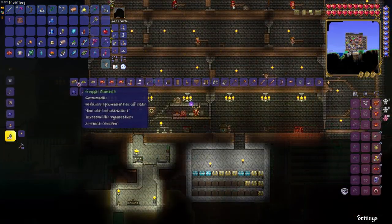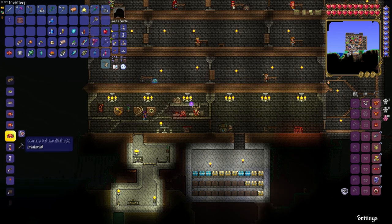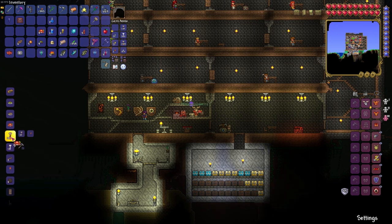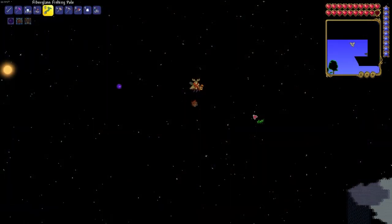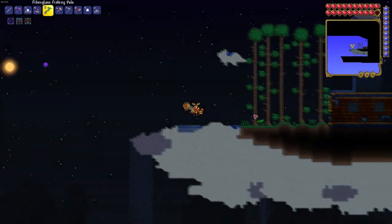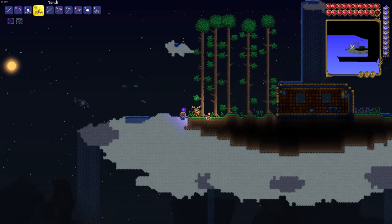With all the fish that we caught we decided to cook all this food up so that we have our stat bonus buff properties active. For the majority of this game we've only ever really used the buff a little bit because we've never had food items. Thankfully fishing has shown us that this is a great alternative and sustainable way to have this buff active pretty much all the time.